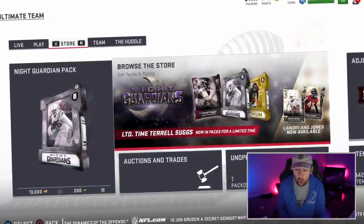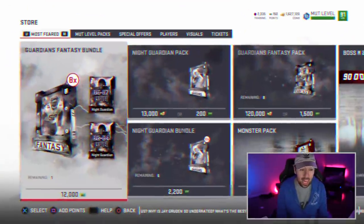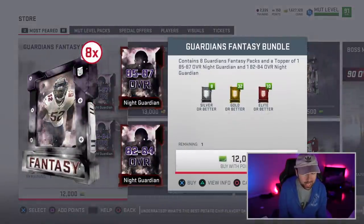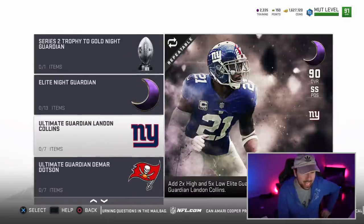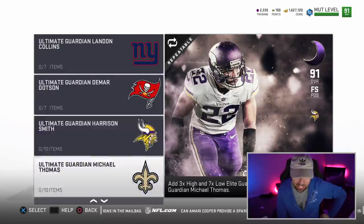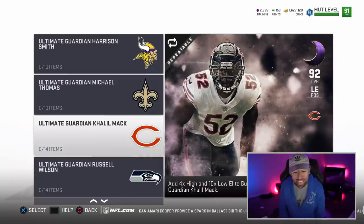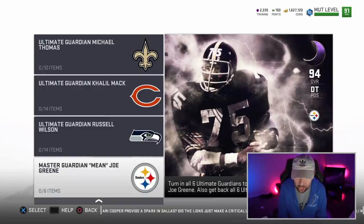It's called the Night Guardians. Also, there's a limited time Terrell Suggs in packs. Obviously we're going to be ripping. I got the option to get the 8x Guardian Fantasy Bundle — 8 Guardian Fantasy Packs, plus one pack that guarantees an 85 to 87 overall Guardian and an 82 to 84 overall Guardian. It's $100. There's a bunch of players you could get: Landon Collins, Damar Dotson, Harrison Smith, Michael Thomas — one of the best receivers in the league — Khalil Mack, this is definitely a player we have to pick up.